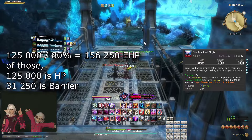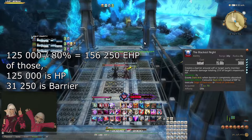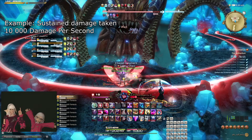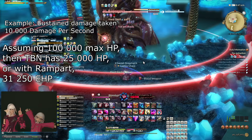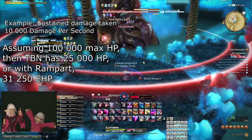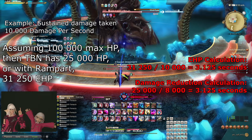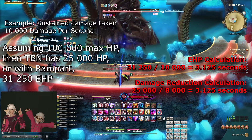And this is actually the entire idea of EHP. If, before you used any cooldowns, you knew that you were actively taking 10,000 damage per second from whatever you're fighting, then it can sometimes be easier to think of EHP instead of trying to calculate the reduced damage intake. If you know you're taking 10,000 damage per second and you use Rampart and TBN, then you know that TBN will break after 4 seconds — whether you observe that you have 31,250 EHP on that barrier, or you observe that you have 25,000 on the barrier and the 10,000 damage you were taking per second is now 8,000.